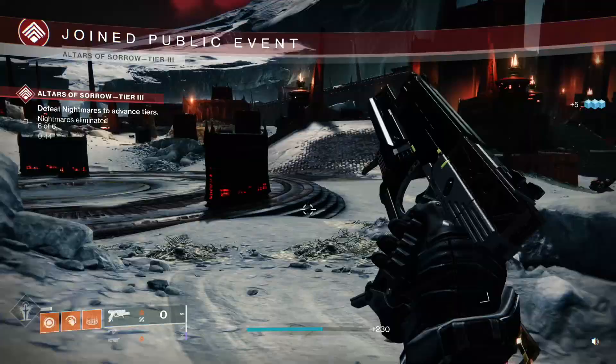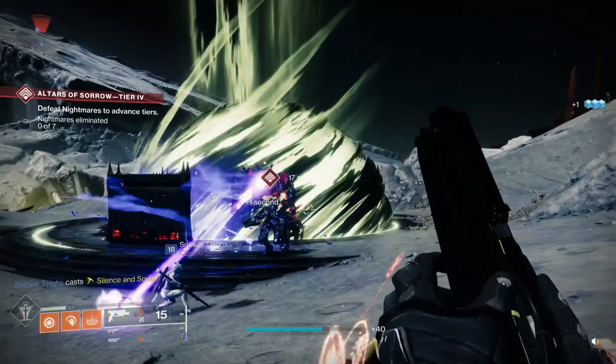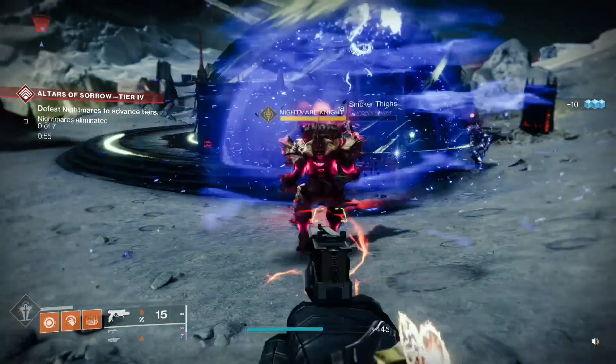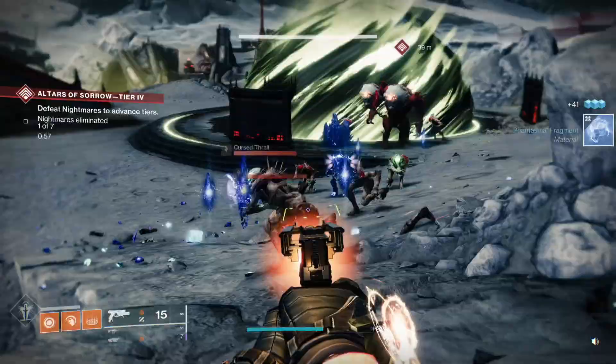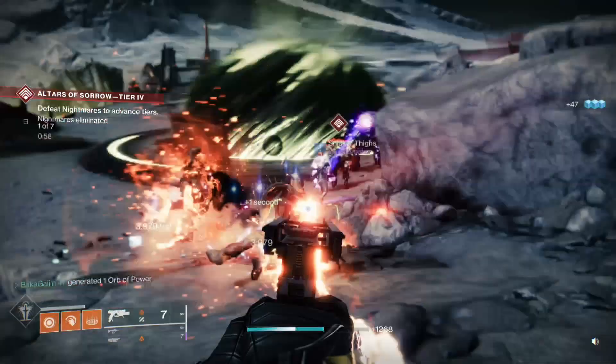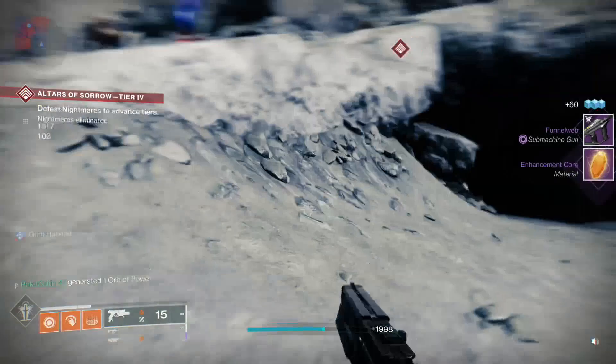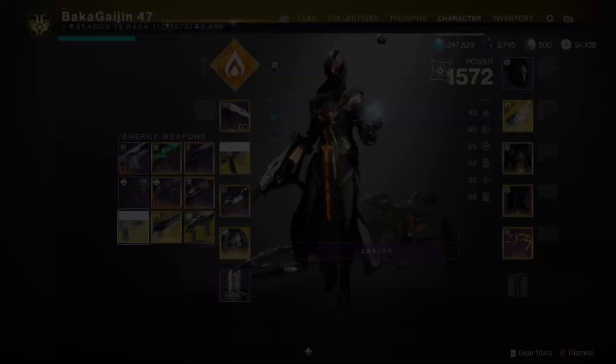This is the alternate fire mode — hold down the trigger instead of tapping it like a normal pistol, and it fires a laser. That was a big, high-damage-resistance enemy and I just melted him like it was nothing. It will automatically reload the instant you let go of the trigger. That's the Devil's Ruin, and that's why it is my favorite.